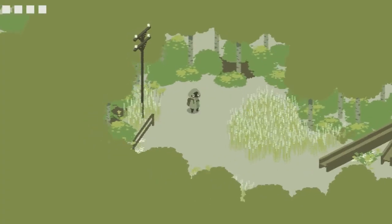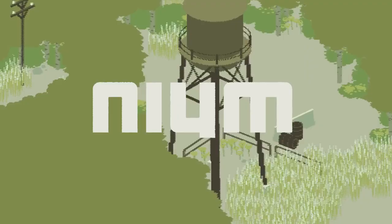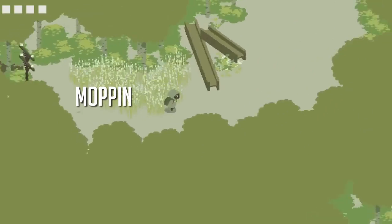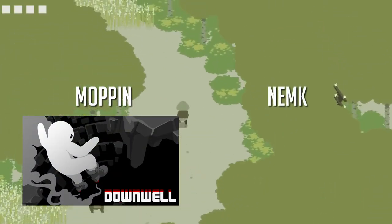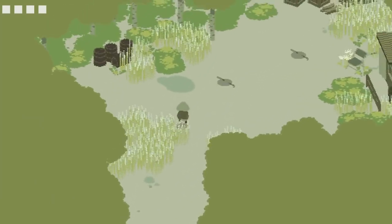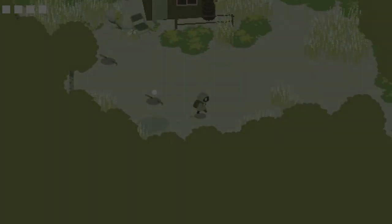I personally fell in love with this prototype called Neum. This game was made by Maupin, the creator of Downwell, and Nemc, who creates some really awesome pixel art. With this in mind, we started brainstorming some ideas for what our game will look like.